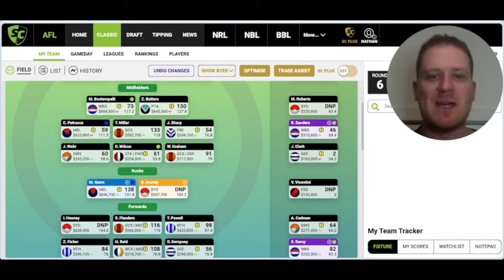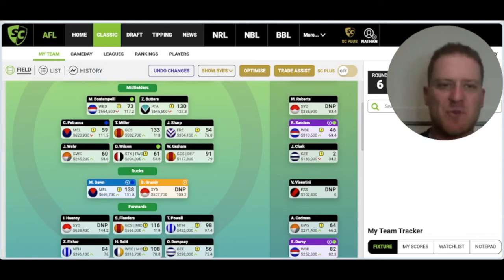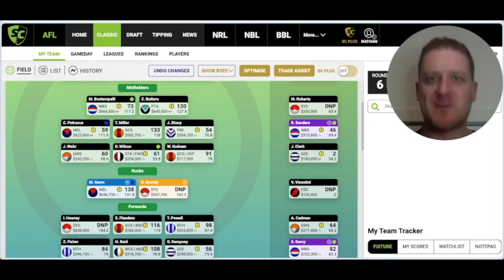After Round 6 the DPP positions kick in, so several players are going to get dual position and we can move them around the field - that could change the layout of a lot of SuperCoach teams. There's going to be more moving parts after Round 6 with dual position. Thanks very much for watching, enjoy Round 6, talk to you soon.